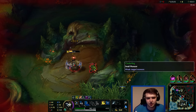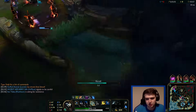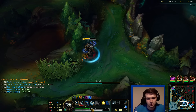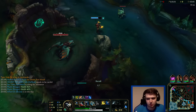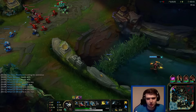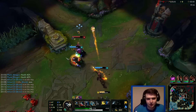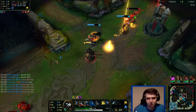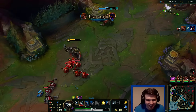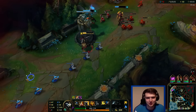We managed to survive the early clear. Vi started top — interesting. I'm really low so I'm just going to base. I'll fight it if Brand's here but I feel like he knows, so just splash on him. Okay, I'm not even getting in — Brand, you're stealing all of Pantheon's experience as well. What a clown fiesta — this is almost diamond, boys.